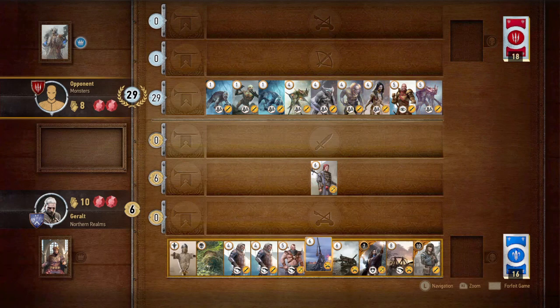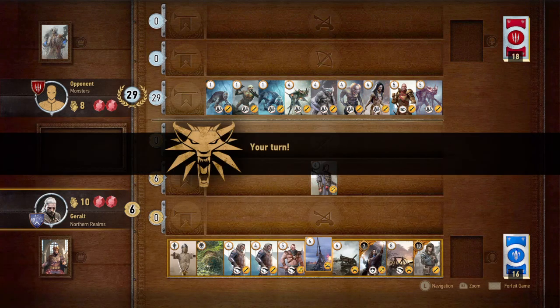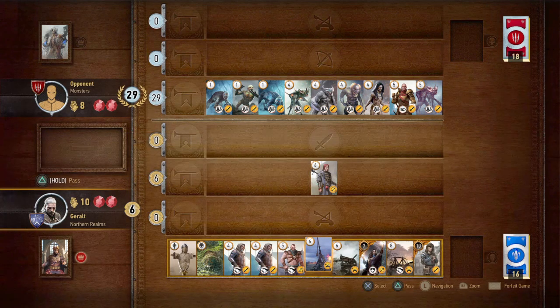He's pulling all kinds of monsters out of his deck — that's the monster deck for you. That's why if we had a Biting Frost we could play it right now and they'd be gone. I put down the wrong card. Now would be a good time to scorch because he's got two fives and three fours.